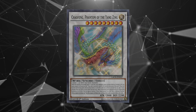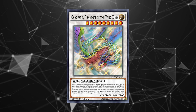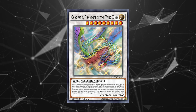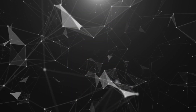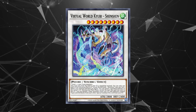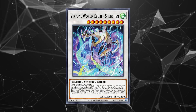There are only two level 9 synchros you need to know about. Chaofeng, Phantom of the Yang Zing is ideally made using Baxia and a level 1 tuner, unlocking its best effect: preventing all your opponent's light monsters' effects from activating. Some decks will just not be able to play, like Drytron. Some will lose their ability to hit you with Nibiru. Speaking of floodgates, Virtual World Shinshin is an additional option at the level 9 slot. Its Dimensional Fissure effect can beat many weaker decks on its own, and present a challenging hurdle to combo decks that rely on graveyard recursion. Keep it in mind as a meta call.